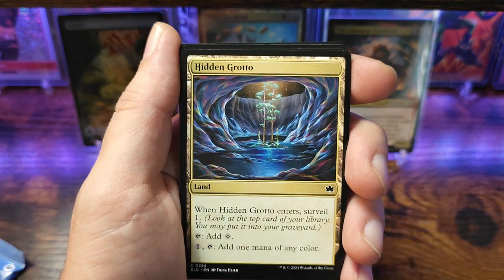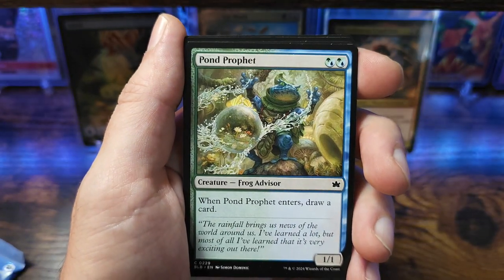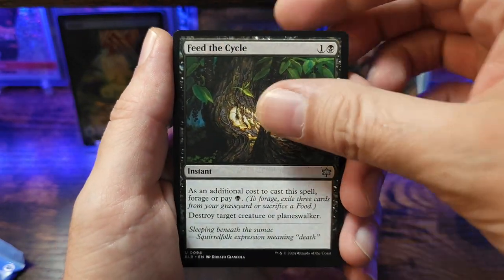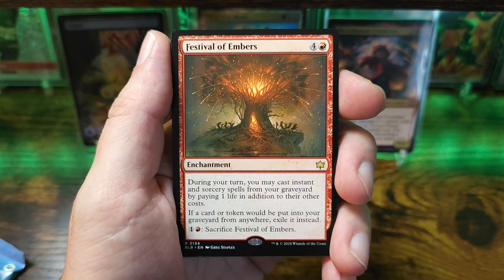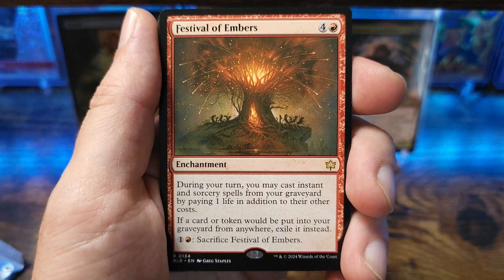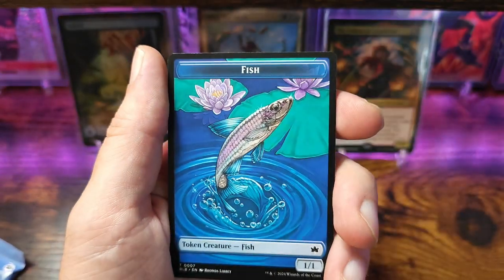Second to last pack — Hidden Grotto, it's a land. Whenever Hidden Grotto enters, surveil one, and it has the opportunity to add one colorless, or for one mana I can add one mana of any color. Pretty cool. Haven't noticed that many artifact cards in this set, at least from what I've pulled. Festive of Embers — enchantment for five mana. During your turn you may cast an instant or sorcery spell from your graveyard by paying one life in addition to its other cost; if a card or token would be put into the graveyard from anywhere exile it instead. Pretty neat. Our extended art is a plains, our holographic is an uncommon, and we got a little fish token.